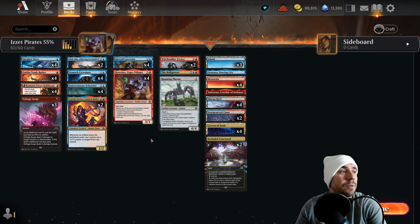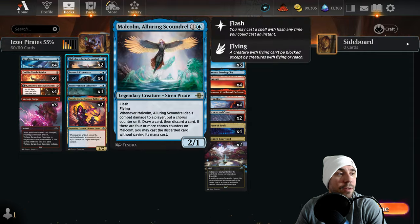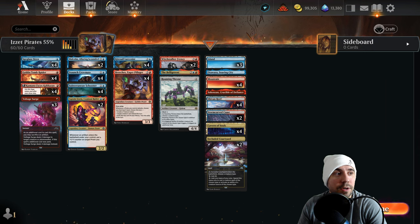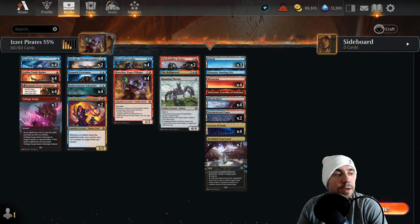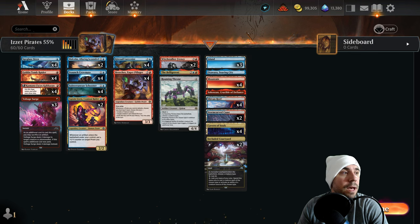We're taking on a ton of stuff from Ixalan to build this deck, leveraging a lot of nice things from previous sets to make this list very successful. A couple of one-offs I like here at the top end: Witch Stalker, the Belligerent, and Roaming Throne — which is a great card and works really nicely. A lot of the core pieces come from fast pirates that do stuff early on, and then Captain Storm, which continues to get bigger.